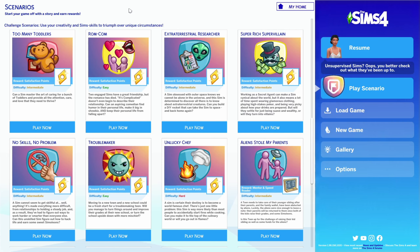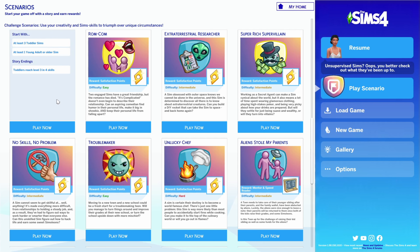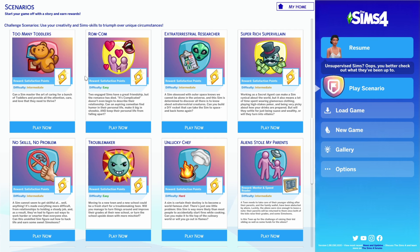Hey guys, welcome back to the channel and welcome to the last installment of our scenario homes speed builds. Today we will finally be building a home for the Too Many Toddlers scenario. It reads: can a sim master the art of caring for a bunch of toddlers and provide all the attention, care, and love that they need to thrive? We have to start with at least three toddler sims and at least one young adult or older sim. The story ending is that the toddlers reach level three in four skills.